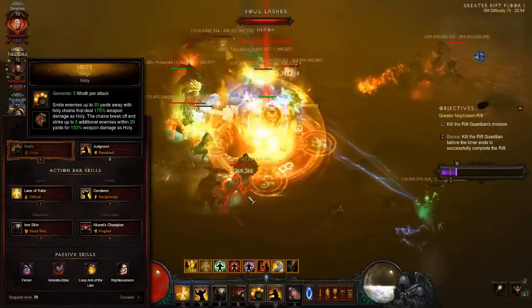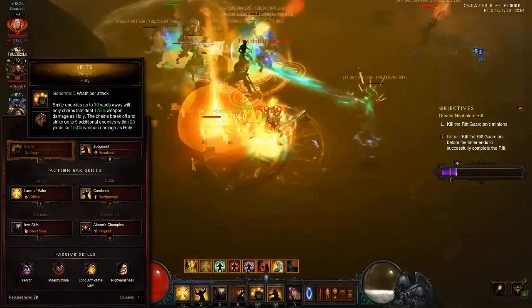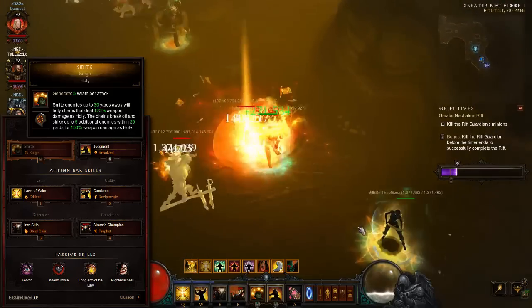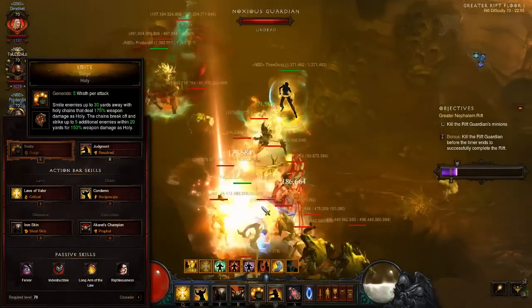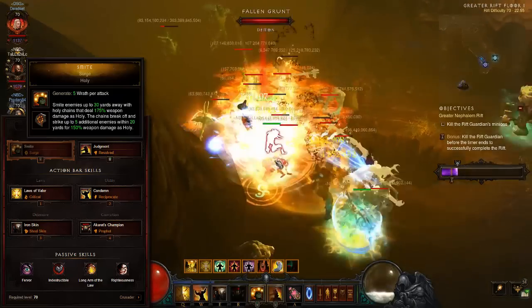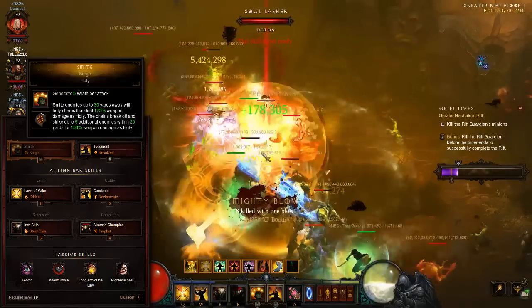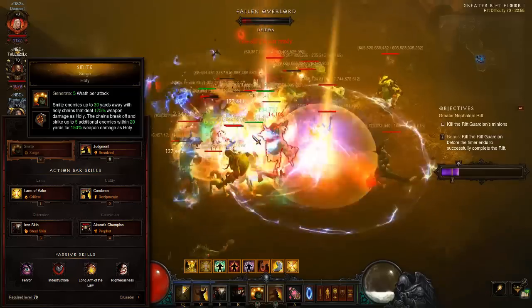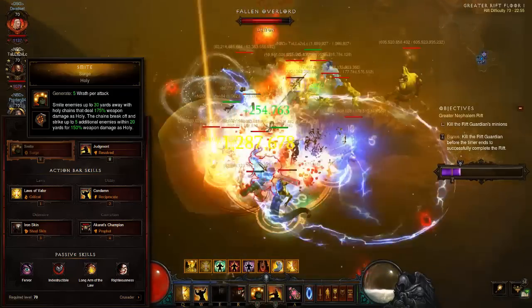Fulfilling the role of a Wrath generator and a second static charge trigger, Smite takes a slot for two simple reasons: the high proc coefficient for the sheer number of targets it affects. Its coverage is extended even further by the Surge rune and the Golden Scourge Flail. And with resource regeneration improved by the Righteousness passive, it successfully counters the high costs of Condemn spam.